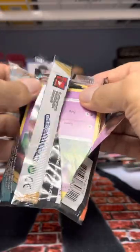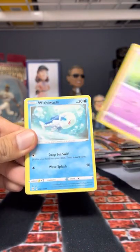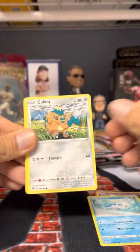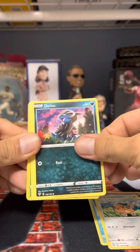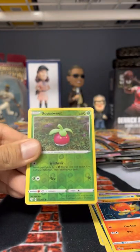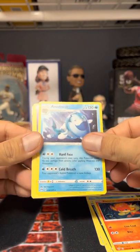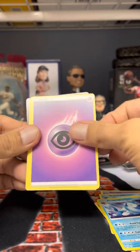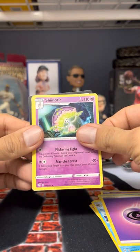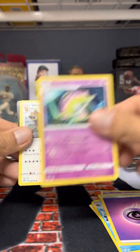Sword and Shield — are you ready? First pack: Wishy-Washy, Koffing, Dino, Pancham — bounce. Not a hit. Octavish, energy, Shinnotic.